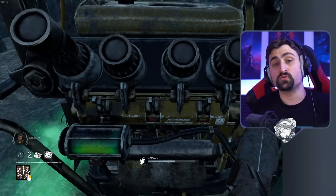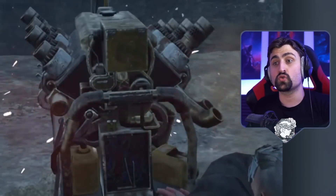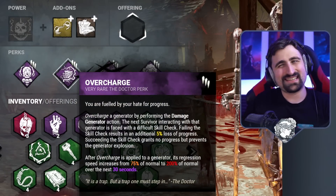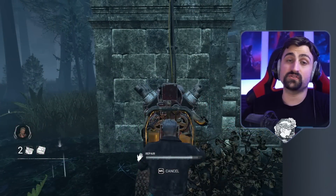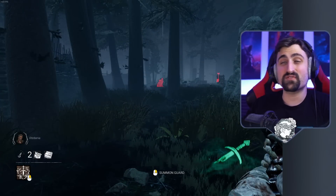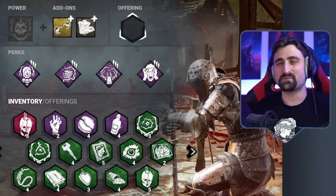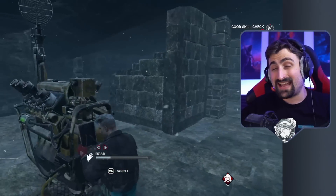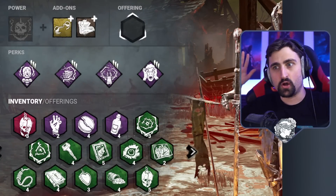Overcharge will also make a difficult skill check appear when a generator is touched after you kick it. If that skill check is failed, it will produce a loud noise notification which will attract Knights — and even if the Knights somehow don't see the generator directly, loud noises will attract them. On top of that, we also have the Sadako perk Merciless Storm, which will make a flurry of difficult skill checks appear near the end of a generator. From afar it's not very difficult, but from up close when Knights are everywhere and guards are going up and down, it is very difficult to hit all of those skill checks. The final piece of the puzzle is the very unusual Unnerving Presence from the Trapper — a perk that makes all skill checks within your terror radius harder — and it makes Overcharge and Unnerving Presence very difficult to deal with with everything else going on on top of it.